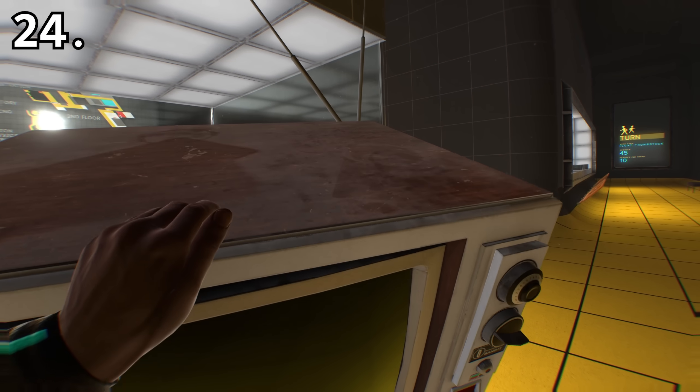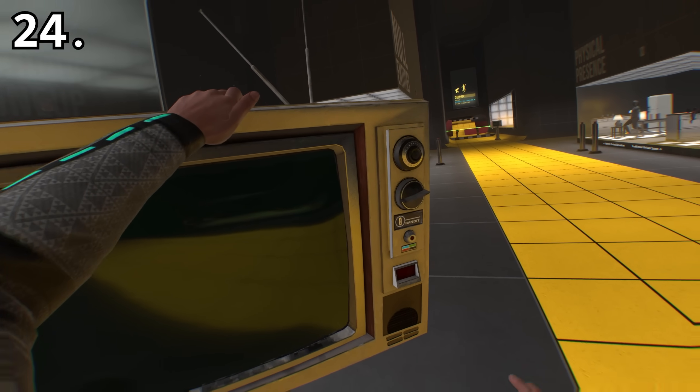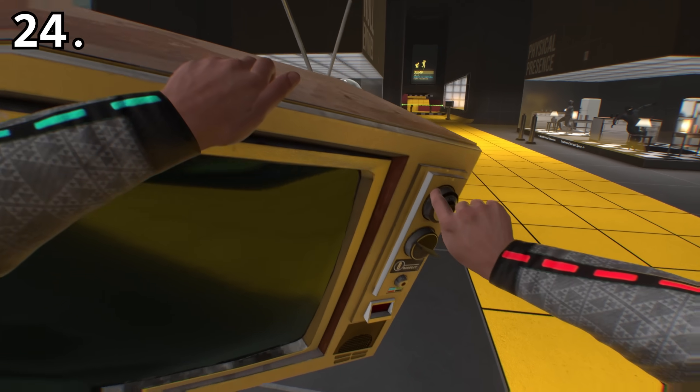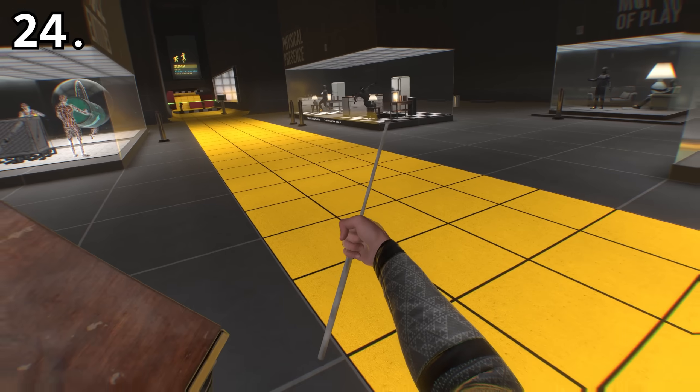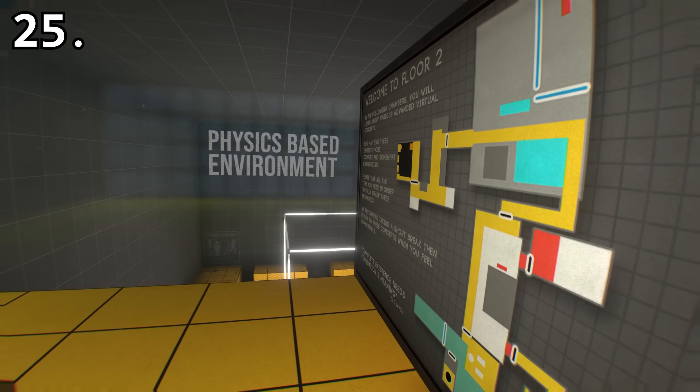The tutorial TVs in Museum can have their antenna removed, and the control knobs can be turned as well. The 'you are here' point on the back side of the map in Museum is placed in the wrong spot.